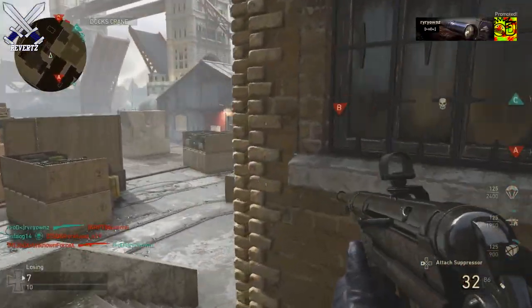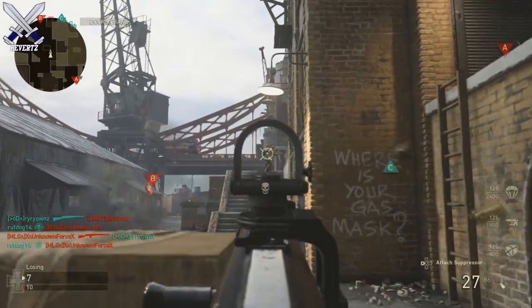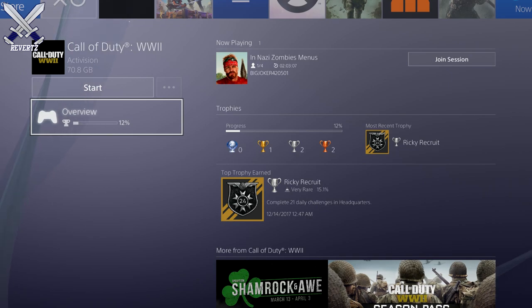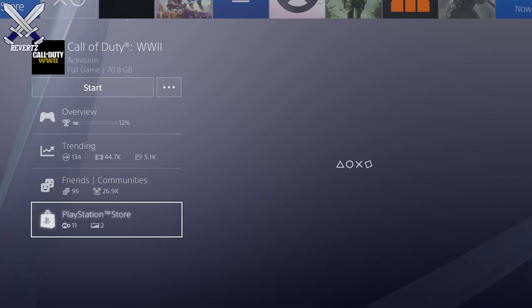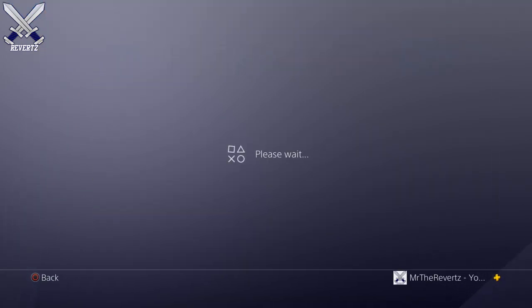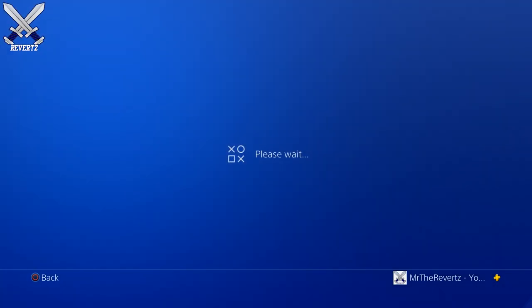As I'm recording this video, you are able to preload DLC 2 for the PlayStation 4. All you have to do is go on to the Call of Duty World War 2 application, scroll down until you see PlayStation Store, select it on the left-hand side, and then on the very first add-on it should say DLC 2 The War Machine. Make sure you click on it.